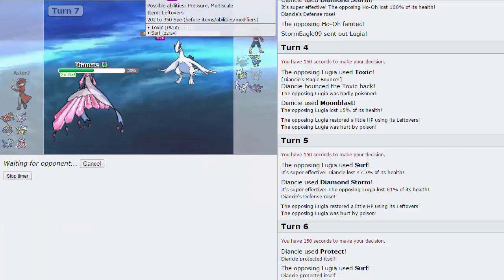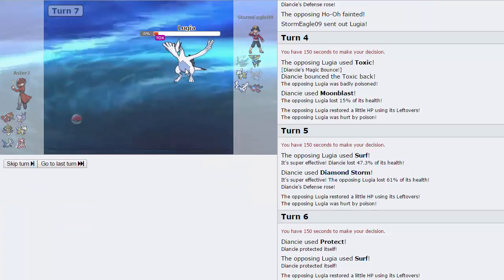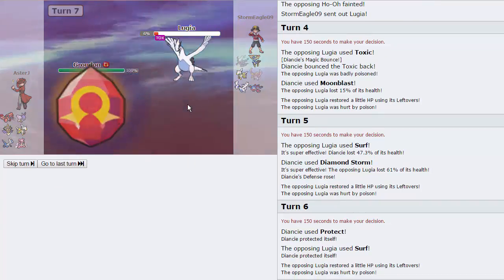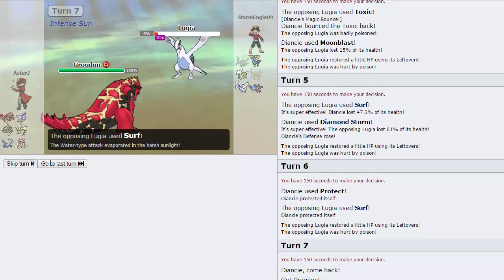We are just gonna go for a Diamond Storm right here — he's gonna go for Surf. It's not gonna be able to do enough to us. We are gonna go for the Diamond Storm that is going to nearly be enough, and he's actually faster than us, which is interesting. I'm gonna go for Protect right here because I don't lose anything — even if he Roosts, it's fine, and he's just gonna go for Surf repeatedly. I think I'm just gonna go into Groudon on his Surf — he will be able to take it because of Desolate Land. That doesn't hit us at all. Goodbye Lugia — big threat gone.